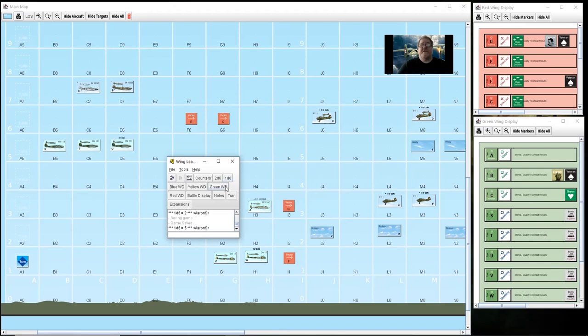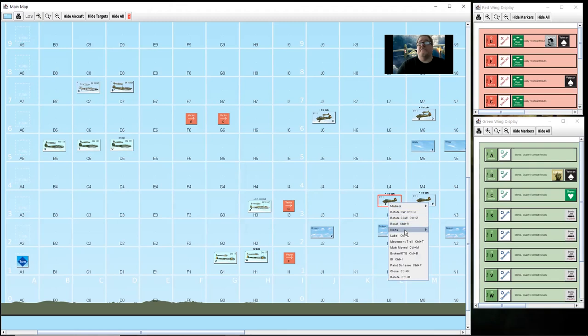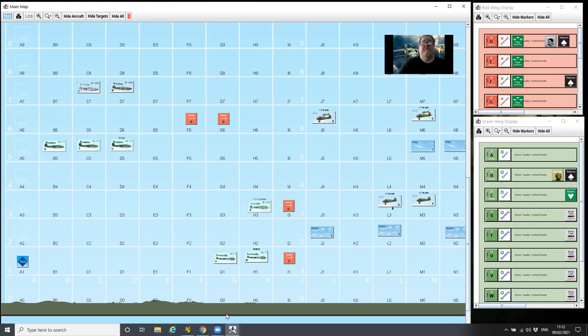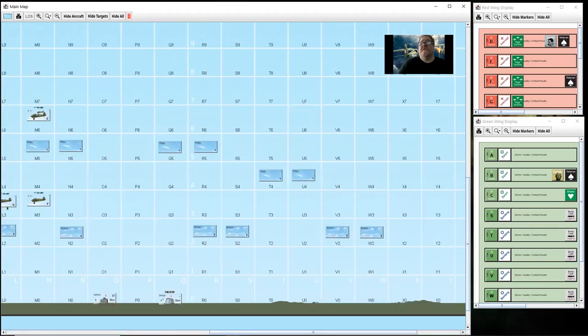They roll a five - that means they have tallied that lead unit. I can mark that with an icon: tallied by green A. In the actual board game you'd put a little counter on that; in Vassal you can put a little icon. One advantage of Vassal is you can automate or add little tickers and labels. The big disadvantage is you can't see the whole map - you have to scroll unless you have an amazingly sized screen.